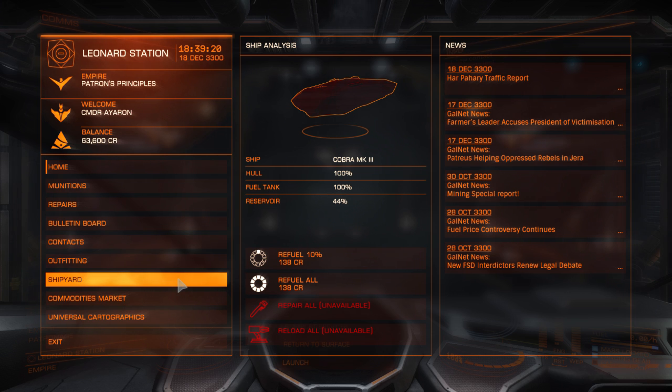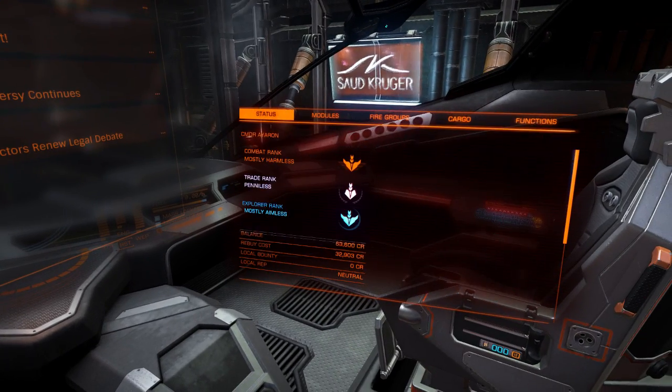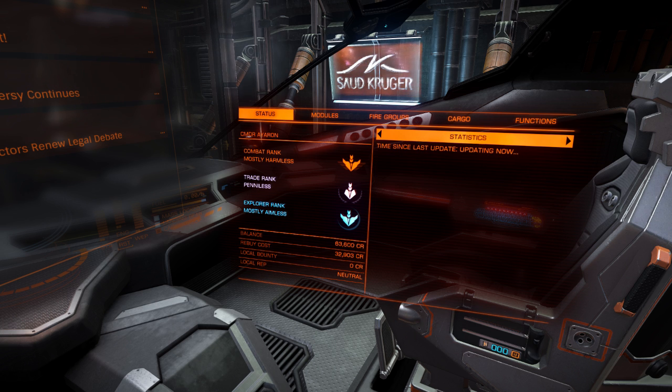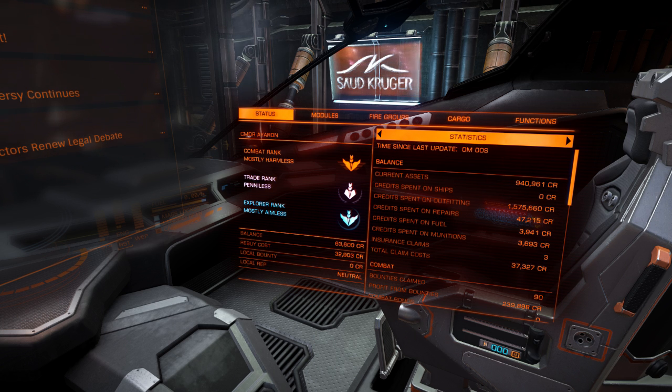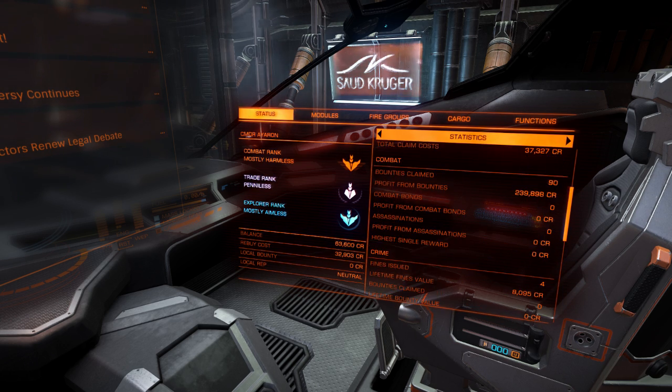I did have a look at the bulletin board and there was nothing really interesting. I figured we'd take a look at the statistics. My current asset - I think that means my ship and everything on it - is currently worth 940,000 credits, which is pretty good. I'd love to upgrade to an ASP, which is designed as an explorer ship with a very long jump range. I've got 90 bounty claims - you can see I've been blowing up people left and right.